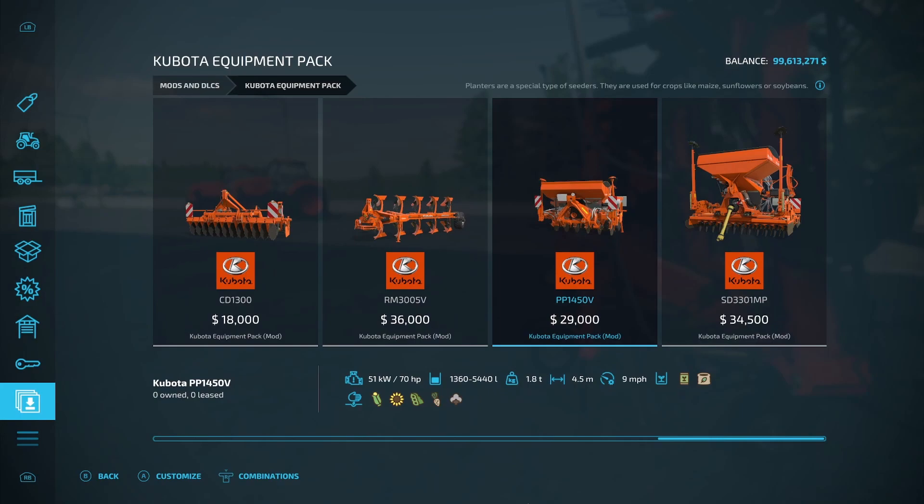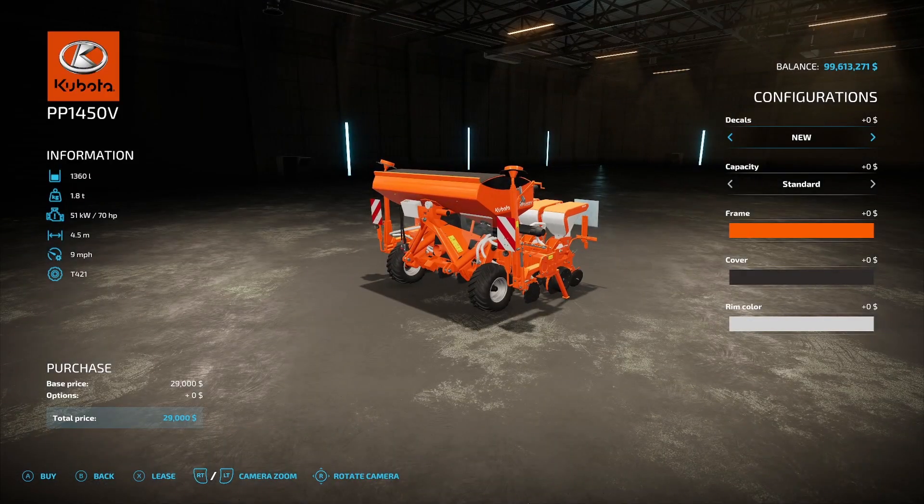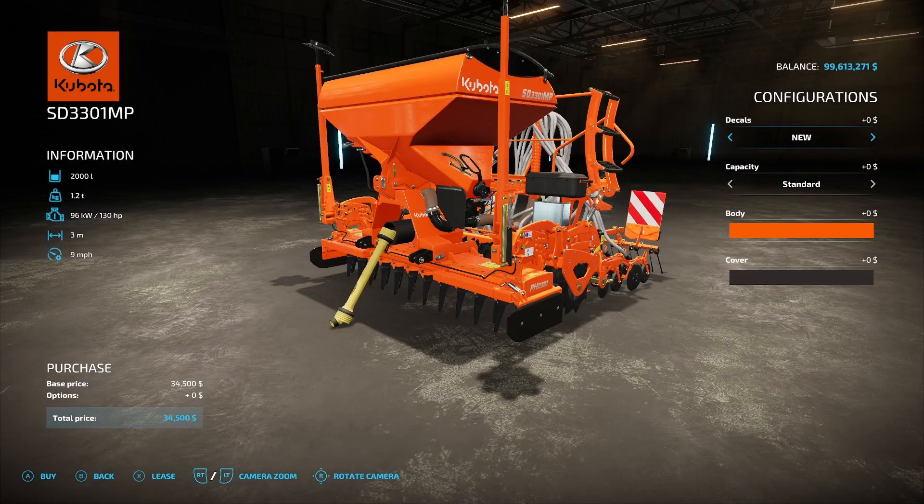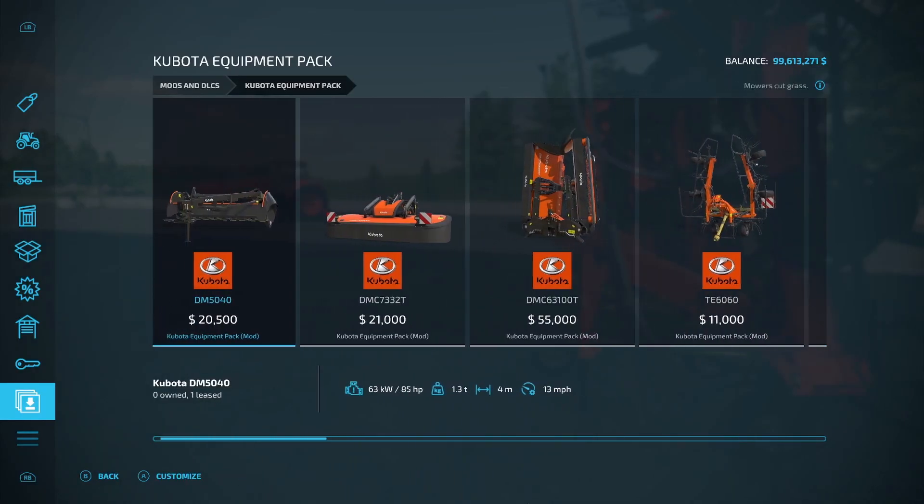We also have two seeders. First is the PP 1450V planter at $29,000, requires 70 horsepower, 4.5 working meters. It does seeding and fertilization for corn, sunflower, soybeans, sugar beets, and cotton. Standard capacity is 1,360 liters or the XL version holds 5,440. The last item is the SD 331 MP seeder at $34,500, with the same standard or XL capacity options. That is the full pack.